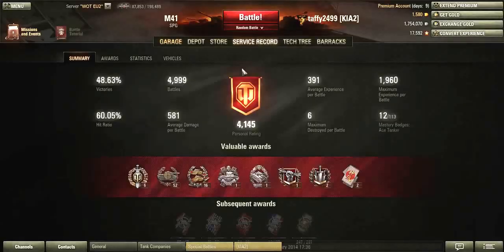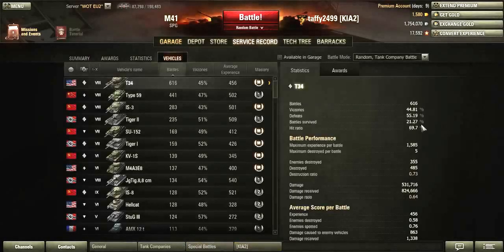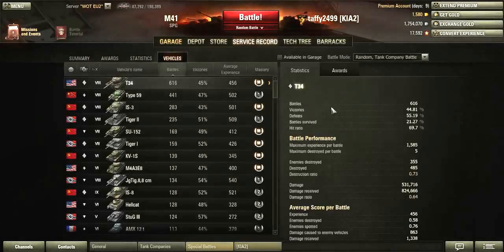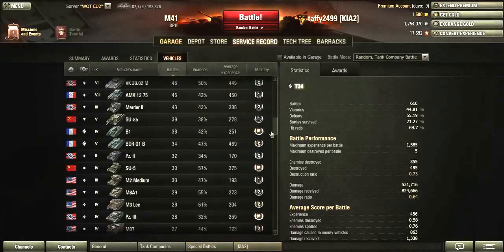So let's just go to vehicles and scroll down. Here we go — I need to find battles, average about 30-ish. There we go. Here's my SU-5. Check out the stats on this. This was artillery before it had the nerf.